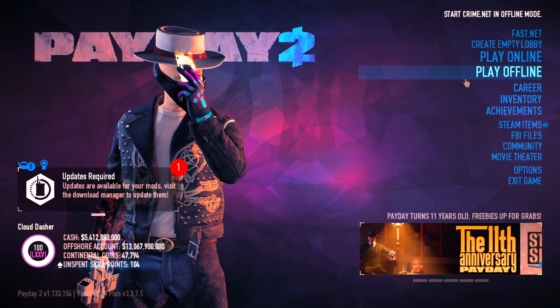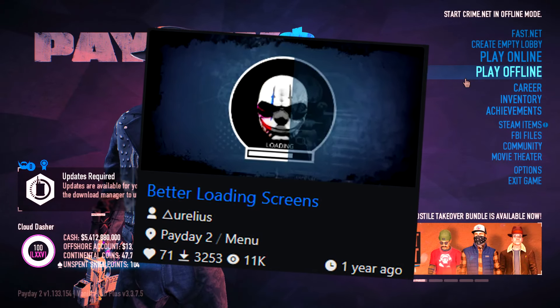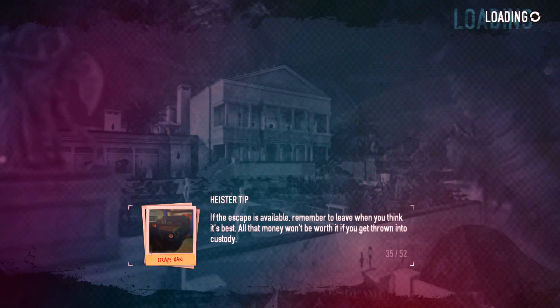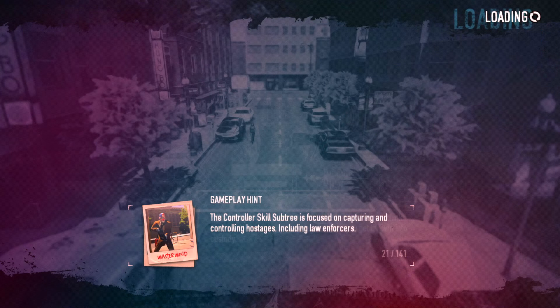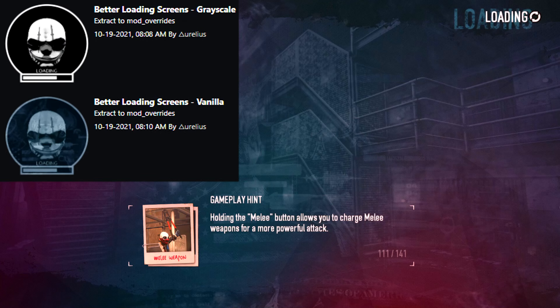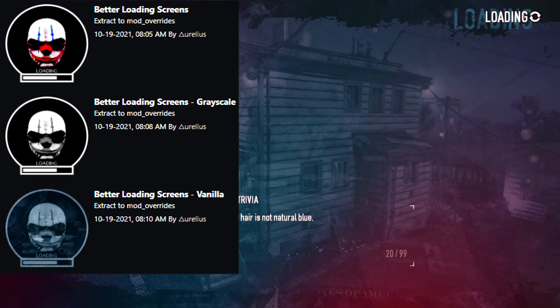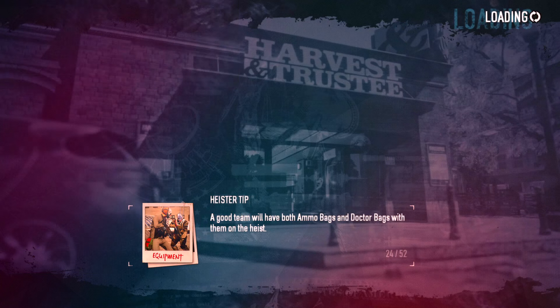The next mod is Better Loading Screens, which changes the loading screen shown when you enter a heist. There are three options: a vanilla version, a black and white vanilla version, and a cinematic one. I chose the black and white one because another menu mod I have turns things purple-blue anyway, and they conflict with each other.